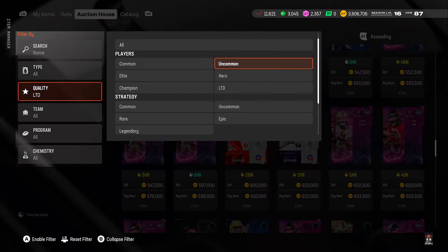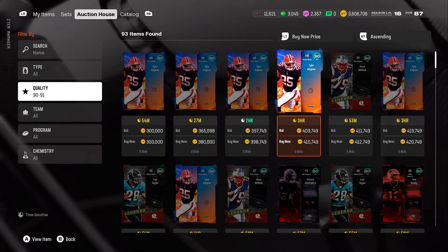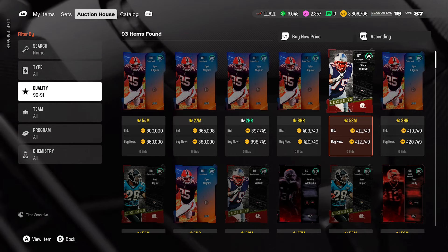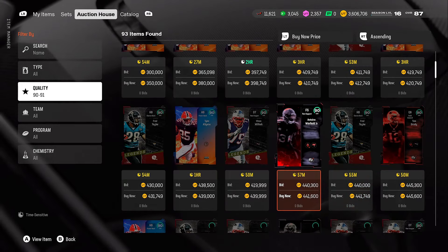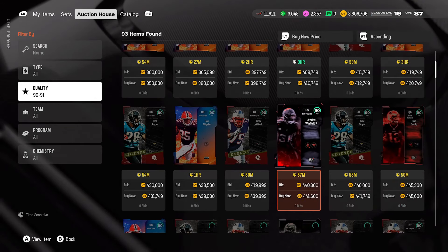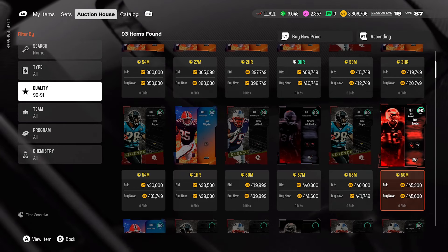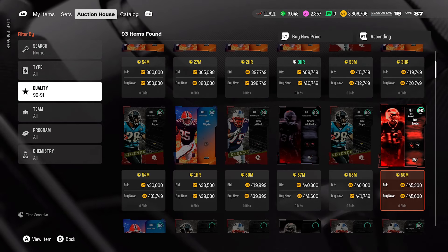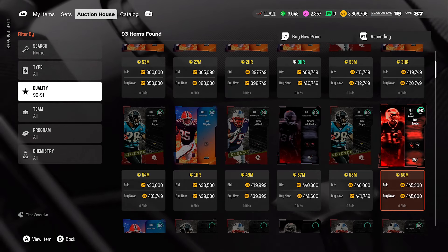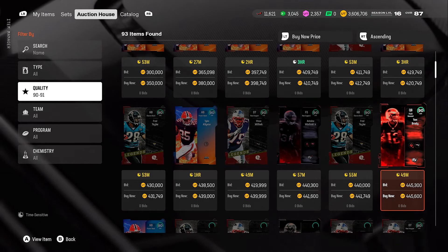Now let's check out these 90 overalls. There's Vince Wilfork — he's a legend but a little slow — going for 412k, and a lot of these cards are around 431k. Honestly, I wouldn't touch any of these Most Fear 90 overall cards right now. The reason is there's a program with three different drops coming, and a lot of Most Fear currency is going to be flooding the game. I already have 11,000 currency and I'm not even done with the field pass.